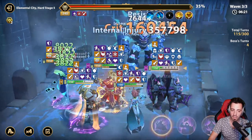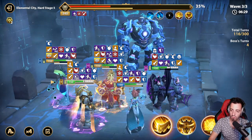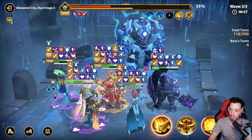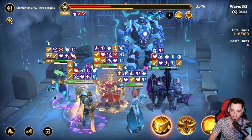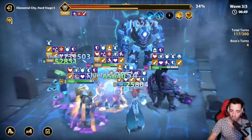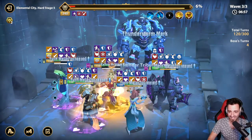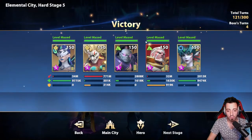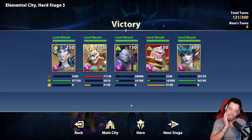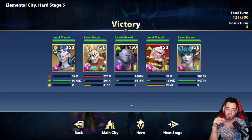He counters and attacks me, putting debuffs on your heroes. Then you take more damage — for example, if you use a basic attack, the heroes with that icon on them take more damage. Look at Nordax — taking more and more damage over time. But now he's dead. This is how you beat the boss when you have a broken account without limited heroes. I don't remember exactly which heroes I used to beat that boss for the first time, but I think I made a video on it.